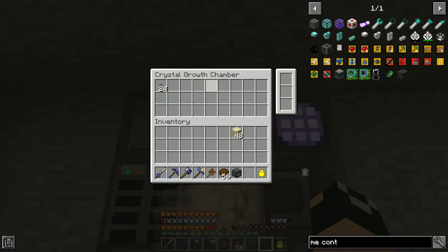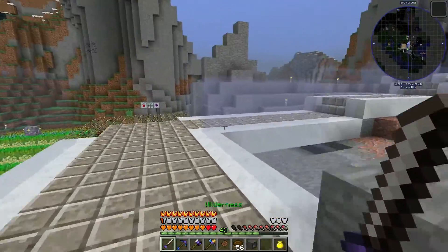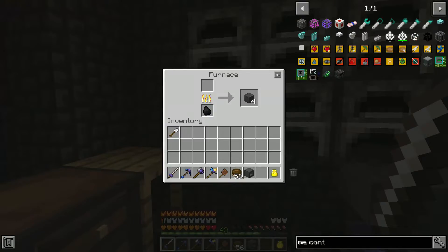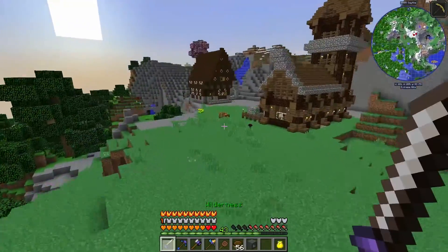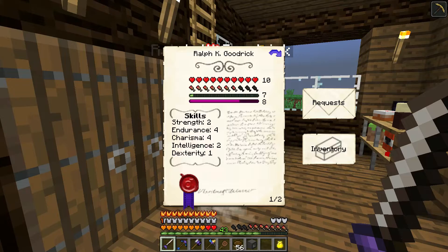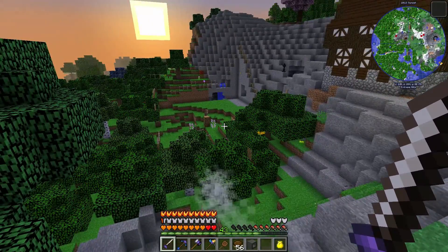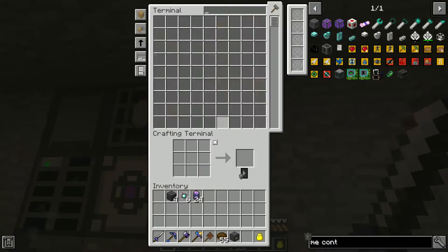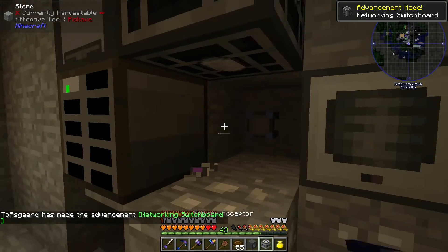Now we're turning our attention towards the ME controller. We're going to need some pure fluix — I actually forgot I had all this stuff in here from when I was making fluix seeds. I had to remake it and didn't realize I had all this. We'll throw these in there because we're going to need pure fluix to make the controller, and I also need some standard skystone blocks. There's our pure fluix, and we can now remove the energy acceptor and replace it with the ME controller.